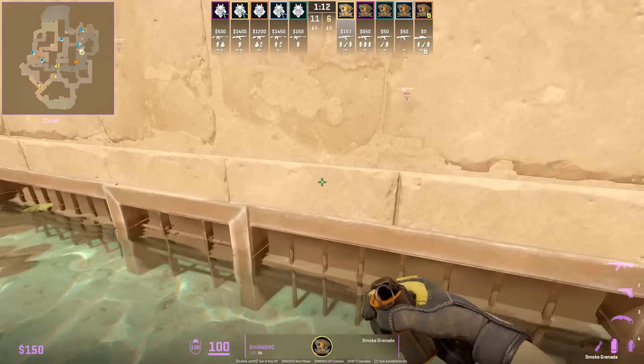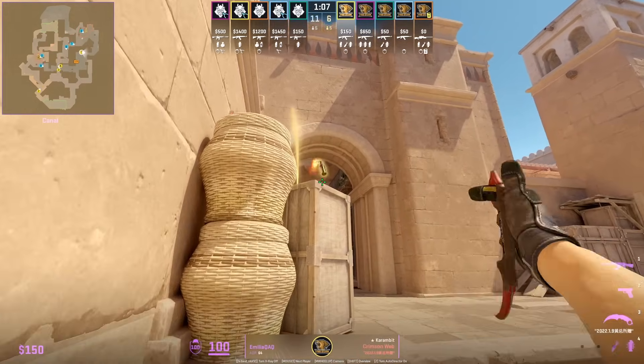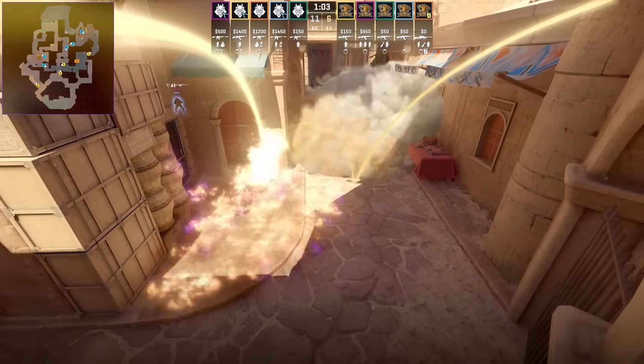Emilia shows a set lineup to throw the A main smoke followed up with the A main cubby molotov. Throw these two nades and then you have full A main control.